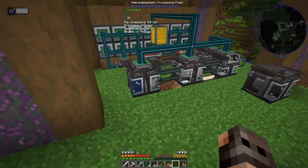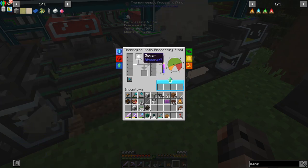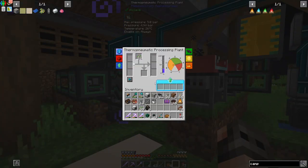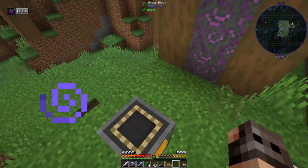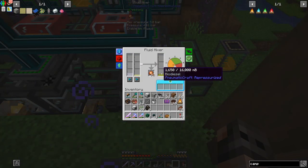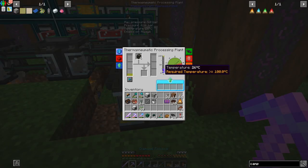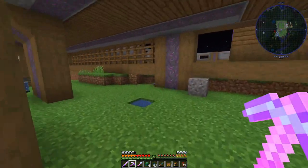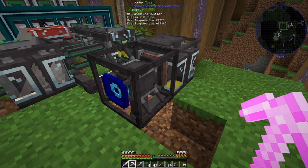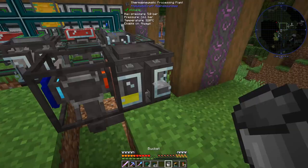We have biodiesel! A thermo pneumatic processing plant takes water and mushroom and makes yeast. Yeast goes into another thermo pneumatic processing plant, mixed with sugar to get ethanol — those need a campfire to stay under 60 degrees. Another thermo pneumatic processing plant converts wheat seeds into vegetable oil. Ethanol and vegetable oil go into a mixer and we get glycerol and biodiesel. Then that biodiesel goes into another thermo pneumatic processing plant with air pressure and heat from a vortex tube, and we get molten plastic.